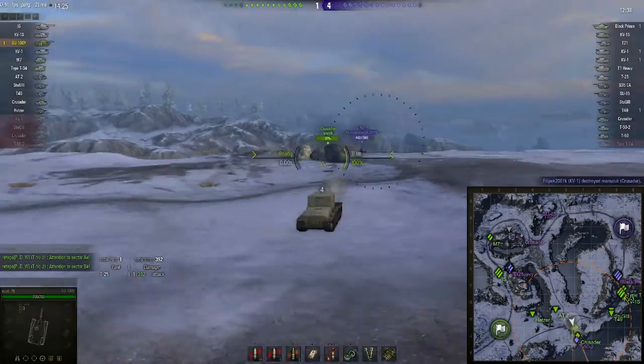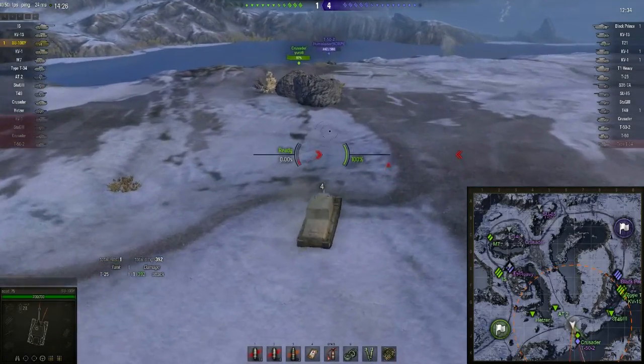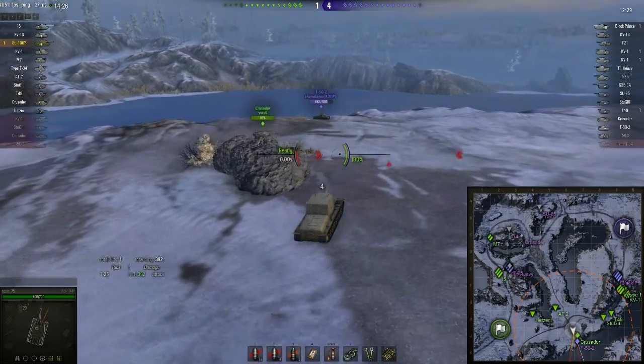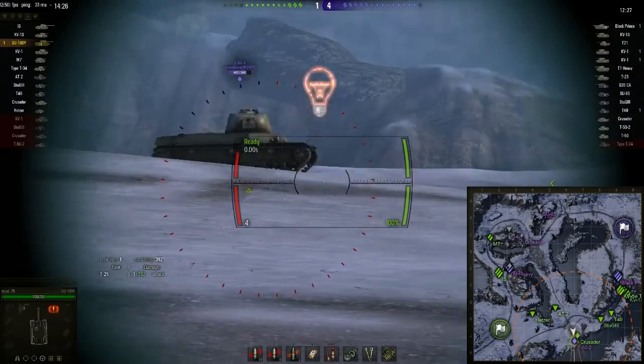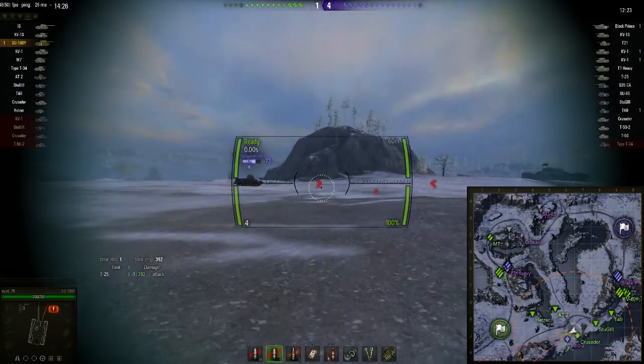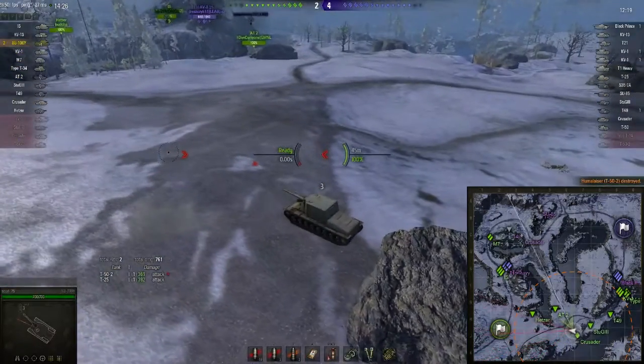The Crusader, frankly, is not doing — oh, there we go, another miss. He pulled back just in time, but this Crusader was not much use. So yeah, Fu clearly isn't trusting this Crusader to take care of the T-50-2, so he's going to take care of him himself.